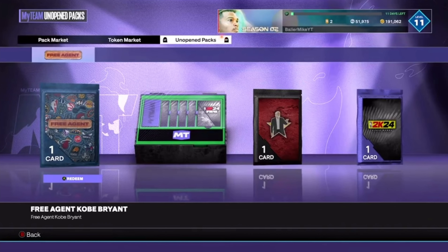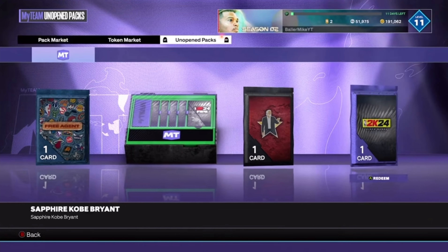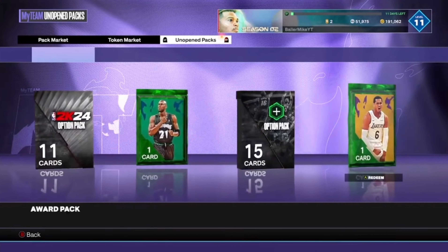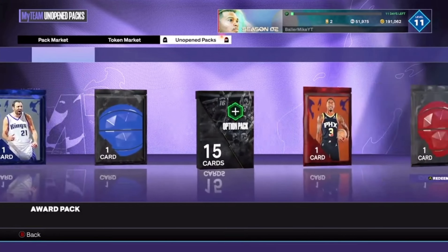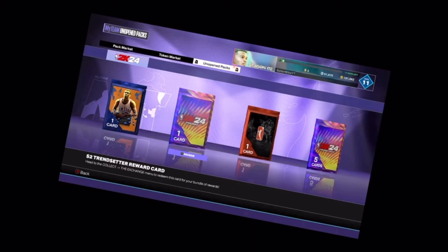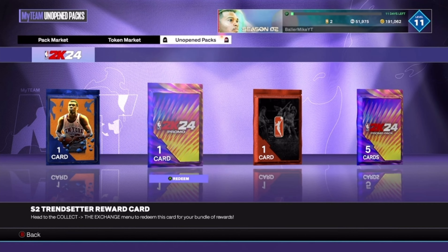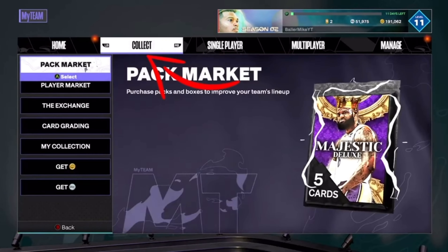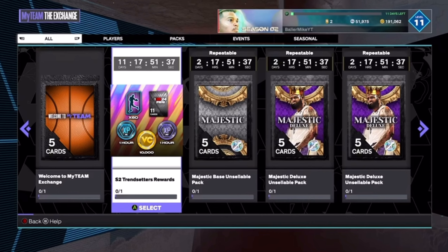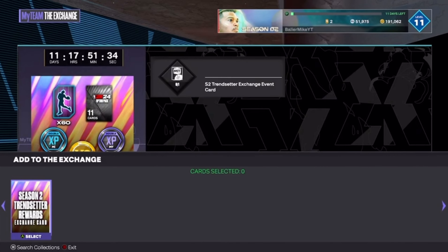Head over to My Team and go to Unopened Packs. Once you're there, mine is the Season 2 pack. All you gotta do is just claim that unopened pack. Not too many people know about this method and pack rewards card, but you can really take advantage of it. Just exchange it and collect that card — you should get up to 10,000 VC.